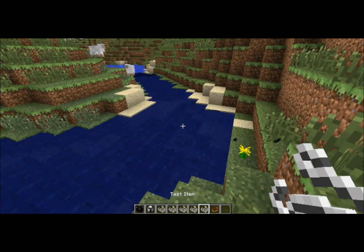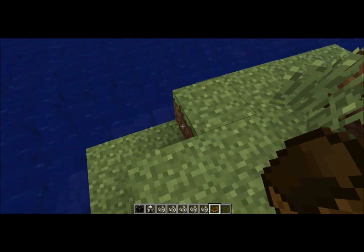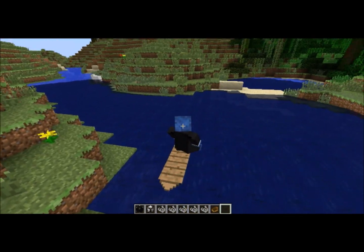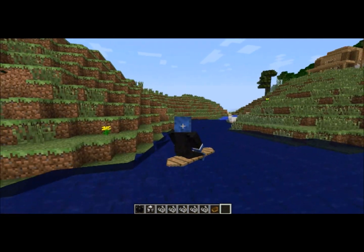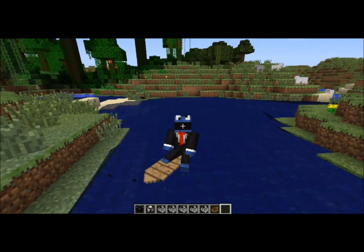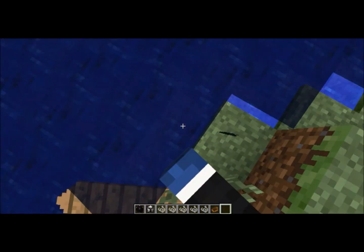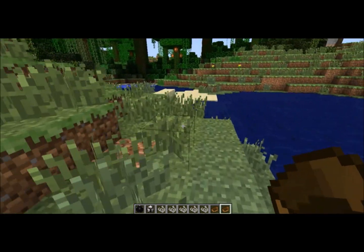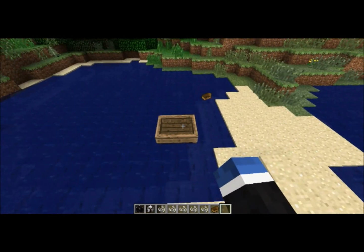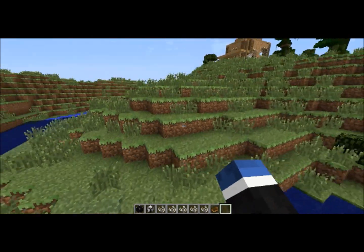If I can find the crafting recipe for this surfboard I'll put it on screen. Let's throw it down and get on it — let's go surfing. Right now I'm clicking zero buttons, meaning the surfboard is literally moving on its own. The only downfall is that once you hit the surfboard to pick it back up, it gives you a boat instead, which I think should be changed — that's a glitch.